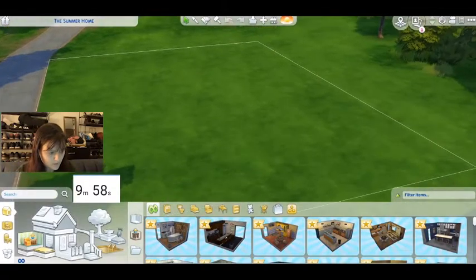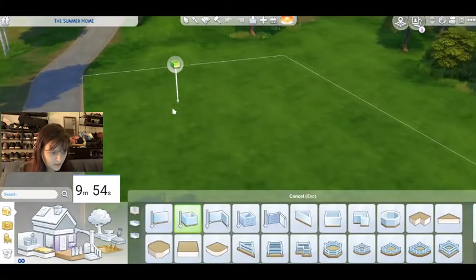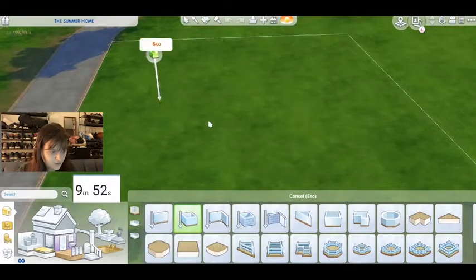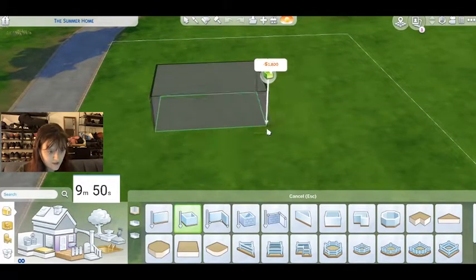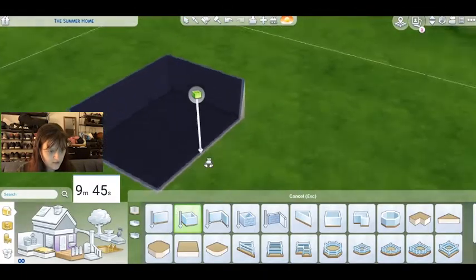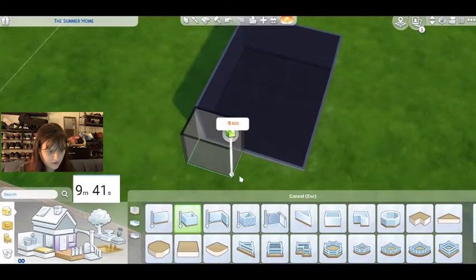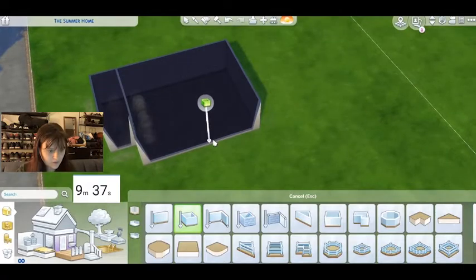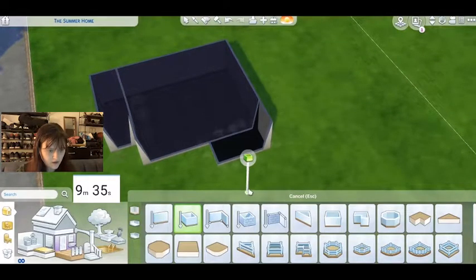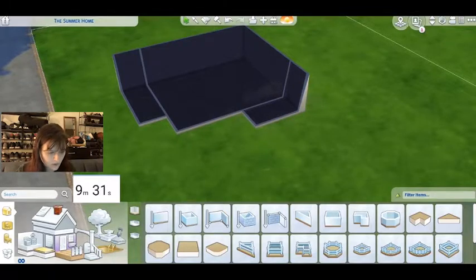I'm hoping you guys are seeing the timer. We're doing cottage core — I want to build like a tiny little cottage, which should be relatively easy. It's going to be maybe like a little one bedroom tiny cottage. And then I'll do like a little bump out over here like this, and maybe just one in the front here. And then I'm going to add a really big one of these.